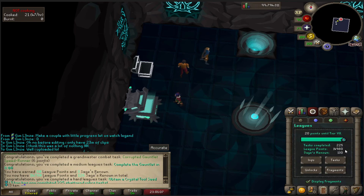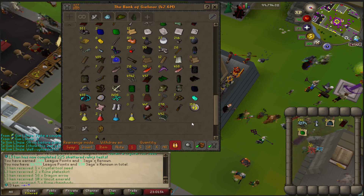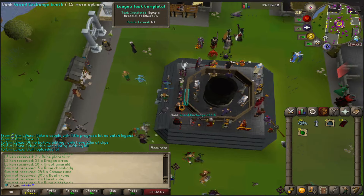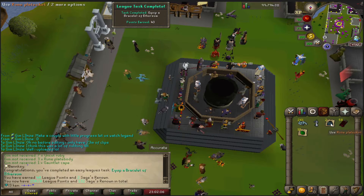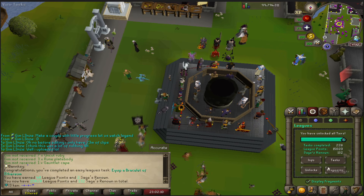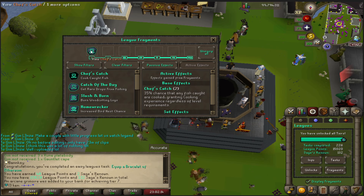Are we at Tier 7 yet? 20 points. I'm going to go unlock Tier 7 so I can do this better, so I have Double Tap and the Mage one. Equipping this Bracelet is going to be the task that pushes me over into Tier 7, which unlocks all of the Fragment Slots.